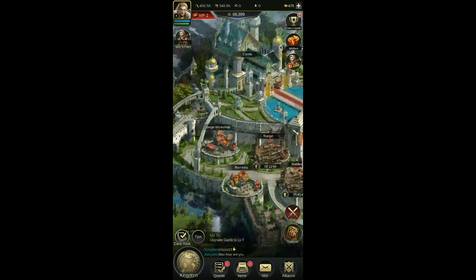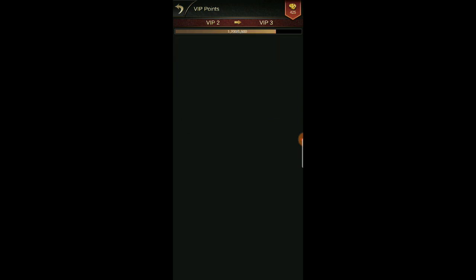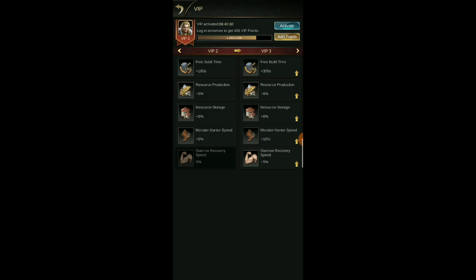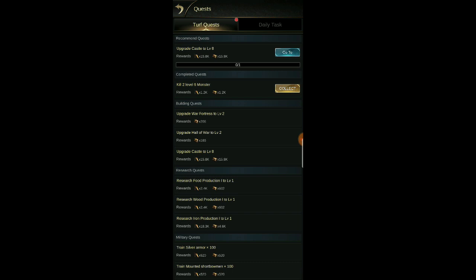I'm just going to anticipate getting everything leveled up as needed and go from there. We just hit VIP 2. VIP gives you extra bonuses — right now at level two our free build timer is 180 seconds. At VIP 3 it'll be 300 seconds. Resource production is plus five, next level is plus six. Resource storage is plus five, next is plus six. Monster hunt speed is five percent, next is plus ten. Stamina recovery speed is zero right now, next level it'll be plus five percent. We need another 300 VIP points to get to the next level. To get VIP points I think you go to the shop or the alliance store.